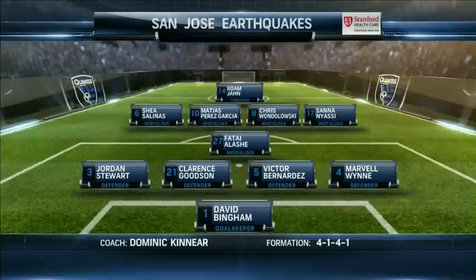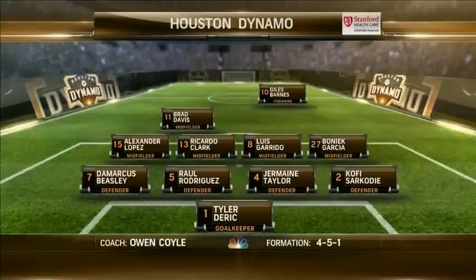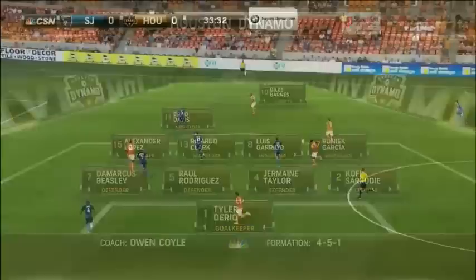Welcoming back Jordan Stewart at left back. The back four has performed very well. The midfield is going to be rotated, with Young coming in for Ty Lash even. Adam John comes in to start up front for Innocent, who is out injured. It's more of a movement of players around. Bonnet Garcia, the Honduran International, comes in on the right-hand side. Brad Davis is pulled into the center, and Alexander Lopez goes on the left-hand side.